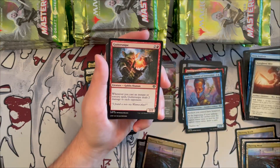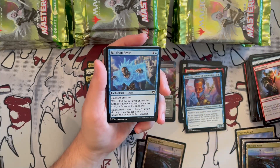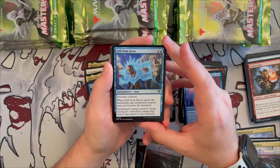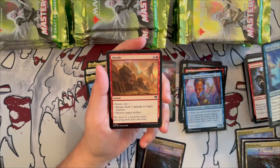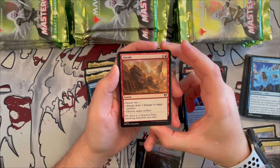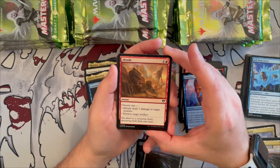Goblin Sharpshooter — haven't seen this in a while! It's a 2/2 goblin shaman — when you cast an instant or sorcery spell it deals two damage to each opponent, very good in the spellslinger deck. Fall from Favor is an enchantment — enchanted creature taps when it enters and you become the monarch, and the enchanted creature doesn't untap during its controller's untap step unless that player is the monarch. Nice removal, but monarch tends to pass around a lot, so I tend to stay away from monarch strategies.